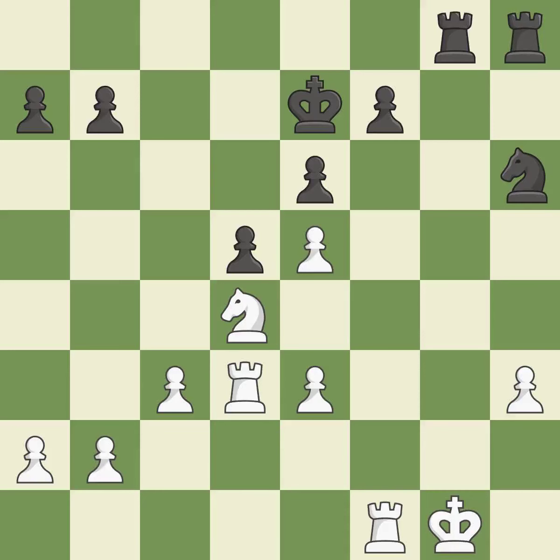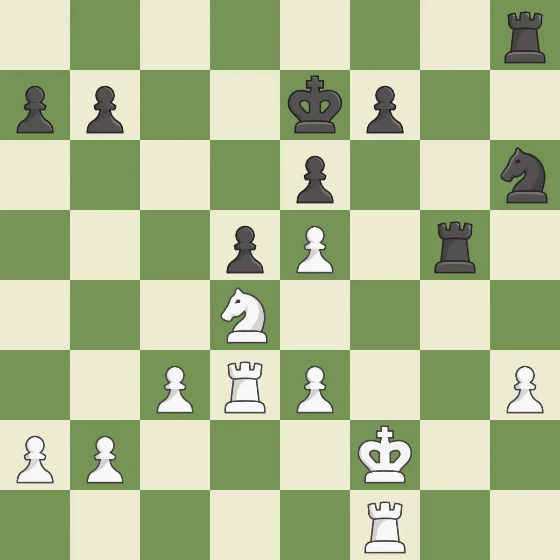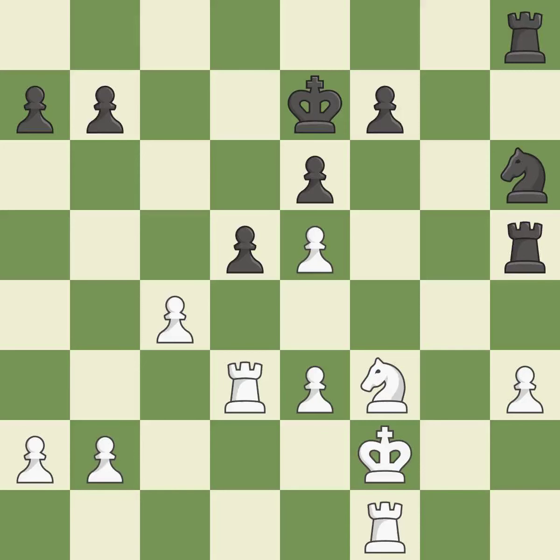A superior technique to take an open file with a rook is missed by this — it is incorrect. This evades the check from the rook; this is the only good move — it is a great move. Very precise. A pawn that was being attacked and had no defenses is now protected by this. The rook is now in a safe position. The best choice is this one. A pawn kicks the opposing rook, forcing it to move or risk being captured. The rook is now on a more secure square.